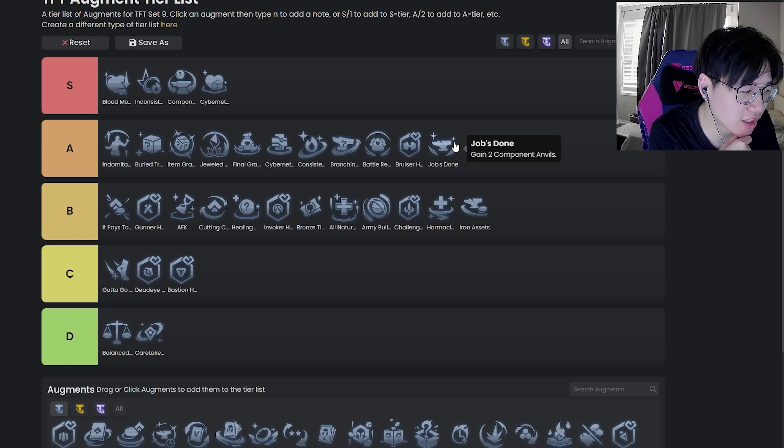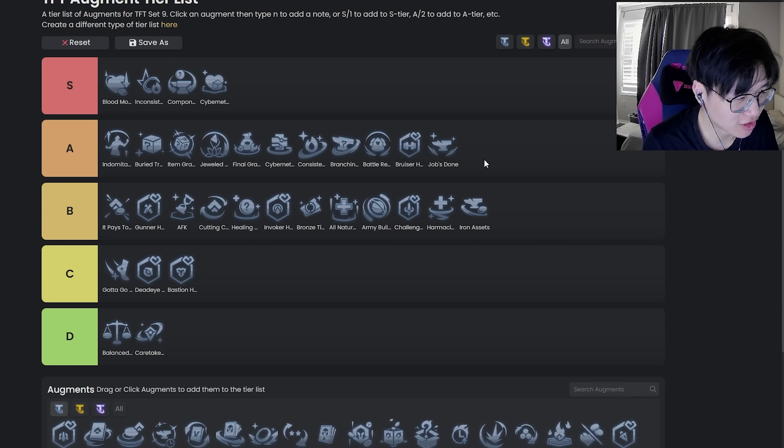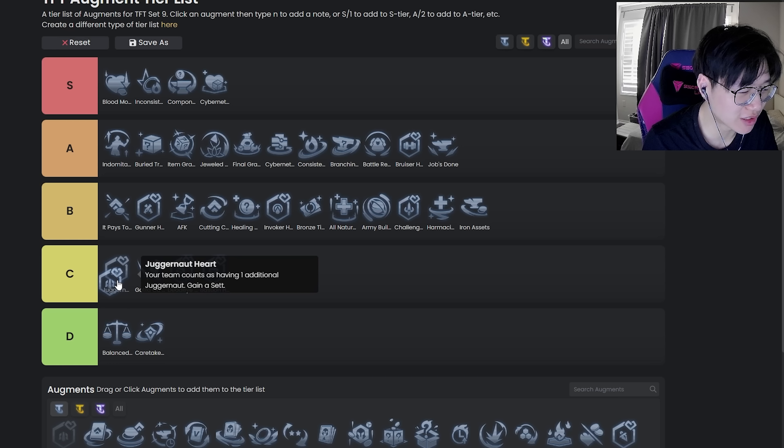Job's Done is low A tier — this is the 4-2 Ornn legend augment. It's pretty good, but at stage four you generally aren't looking for items most of the time. But if you are looking for items it's really good, especially since it's silver and there aren't that many combat silvers. So even if you're not looking for items on 4-2, it's still going to be pretty good.